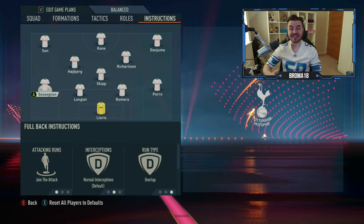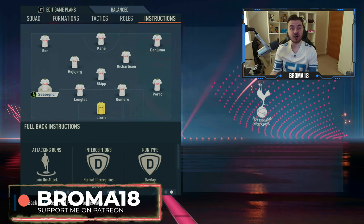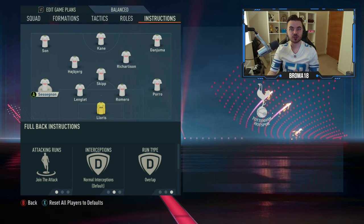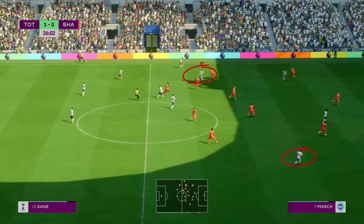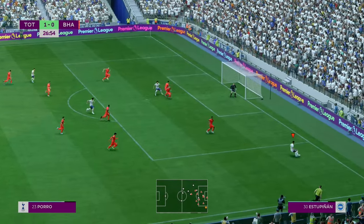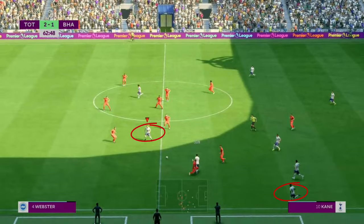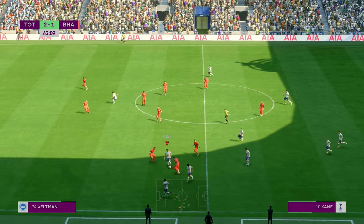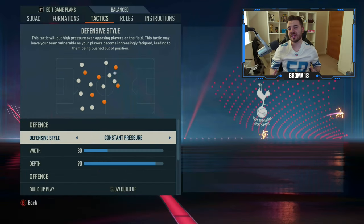This also applies to fullbacks — you want overlapping fullbacks as well. If you use an inverted fullback staying back to protect against counter-attacks, that's fine, but you want at least one, preferably two, fullbacks overlapping. You'll often find the fullbacks are actually the most forward option once the striker drops off. This further emphasizes the need to get as many runners in and around the false nine as possible.